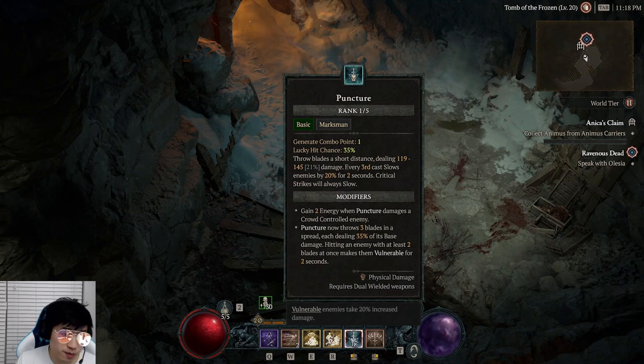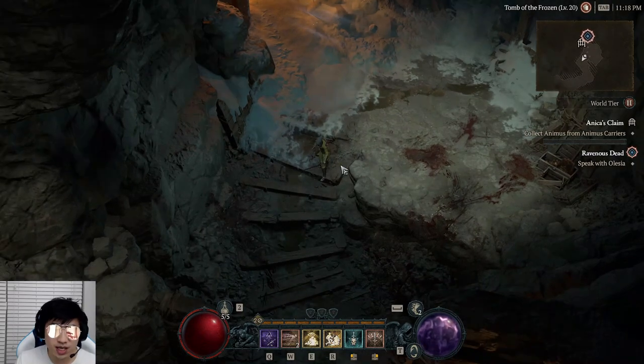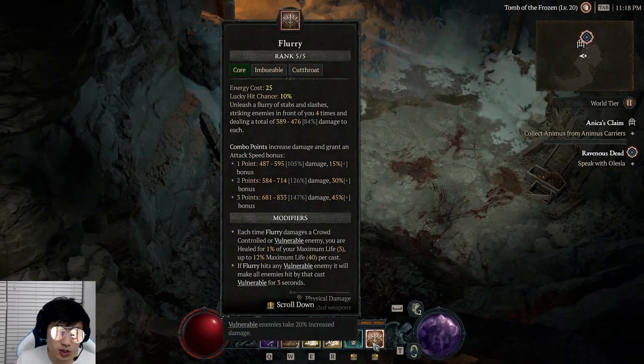For our left click, we have Puncture, which gives a vulnerability to whoever you hit with 2 out of 3 blades. And with our right click, we have Flurry, which is the focal point of this build. If you want a full explanation, that will be at the end of the video with the skill tree and everything.